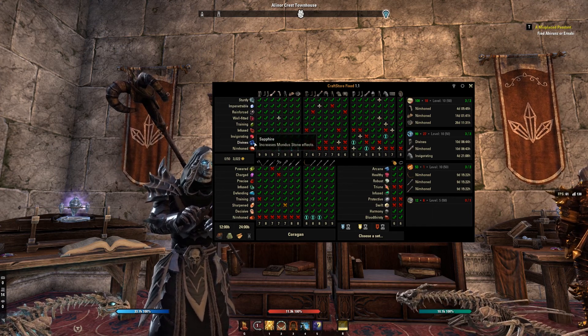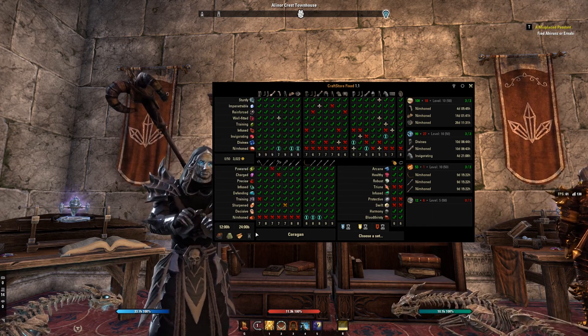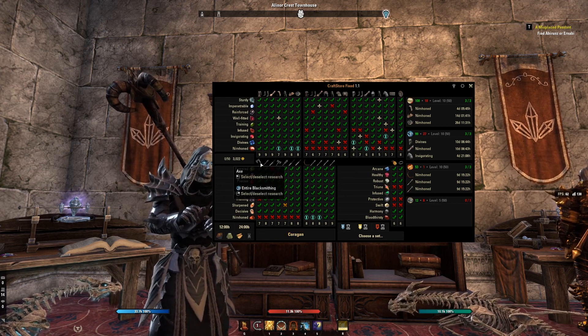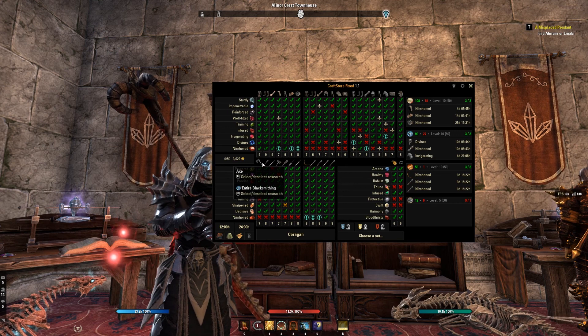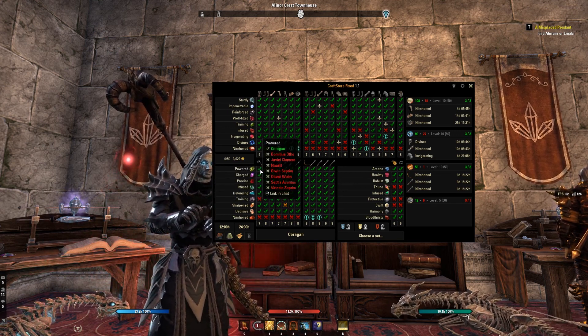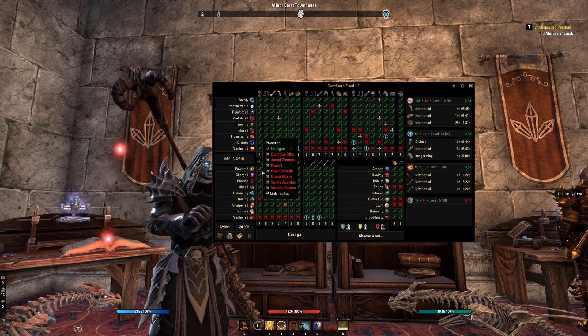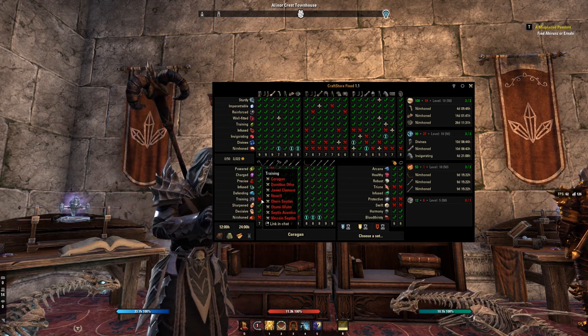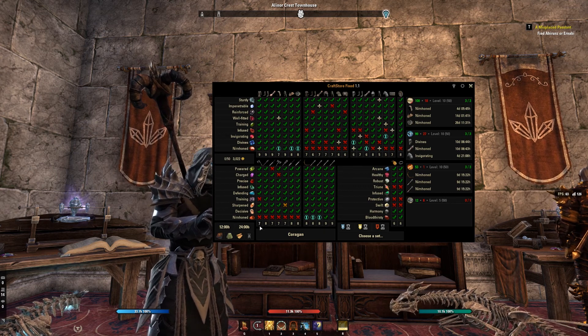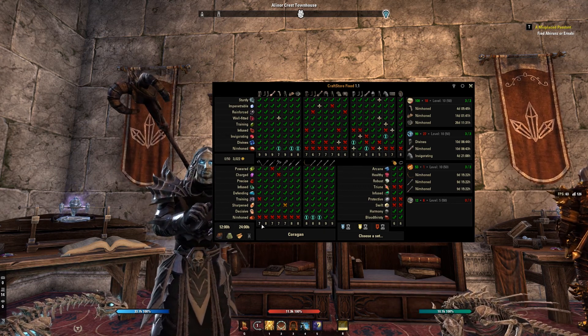Down the furthest left-hand column, we're looking at all the traits for those items. If you line them up, what it's actually saying is: my primary crafter knows the Powered trait on axes. He knows all the traits for axes, but he's missing Training and Nirn Honed. And ultimately it's saying he knows seven out of the nine possible traits for that item.